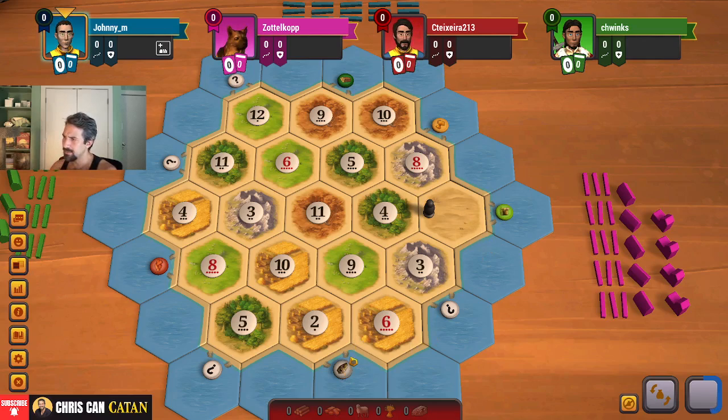Looking at ports. Three-for-one here is probably pretty good. Sheep port's probably not going to be that useful. Wheat port's probably not going to be that useful. There's not really a lot of usable two-for-ones here. Sheep would be the best, but it's at a terrible spot. That's by far the best port, but it's not that usable. So three-for-ones are probably going to be the way to go. It's a tricky one.